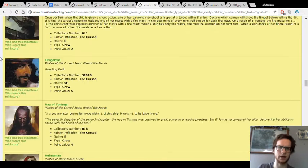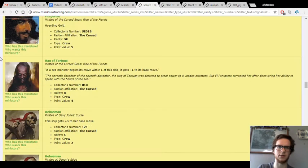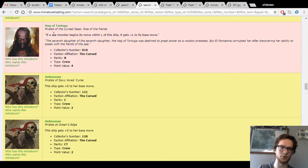Fire Pot Specialist is okay — I'd rather have it on a 2S cannon than a 3L, but it's not a bad idea. Here we see an L-booster crew, the Hag of Tortuga from Rise of the Fiends. The Cursed got another one too, which I'll come upon — I think they got at least 3 sources of this ability. So you could put the Hag of Tortuga on a ship running with the Serpent's Fang behind a sea monster squadron of 2, 3, 4, or 5 sea monsters, and they get a double bonus, which can be pretty fun.